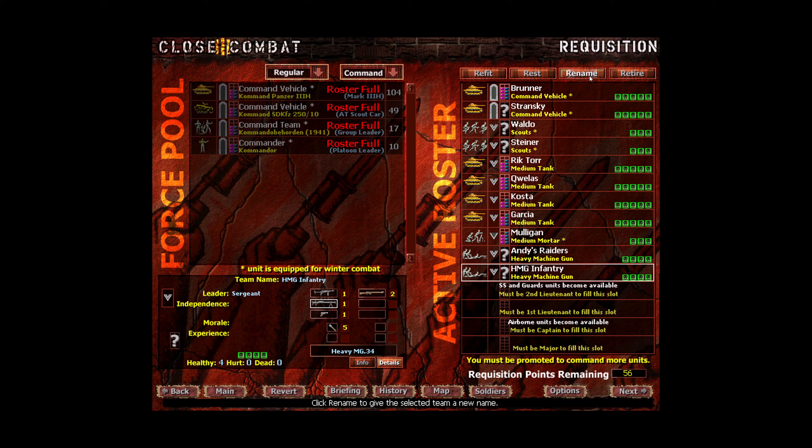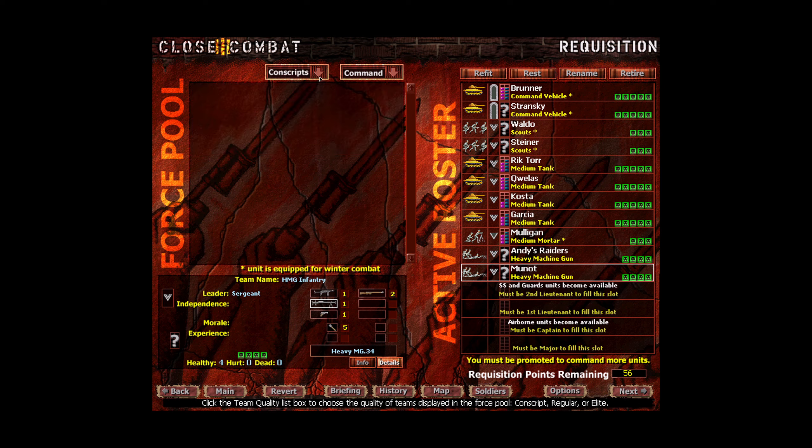We also have another infantry squad being renamed to Moonot — I don't know if I'm saying that right. My pronunciation of Swiss fortresses is not great, so if that's way wrong, laugh about it, post it in the comments. That fills out our entire roster. Hopefully we get some of these other units available as we level up, but for right now I think this gives us a decent assortment — heavy firepower with the tanks, but also flexibility with some infantry.